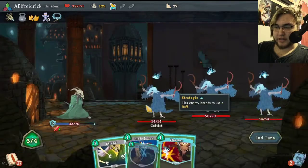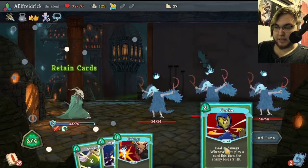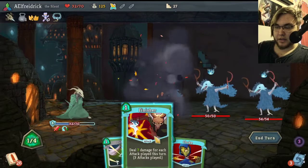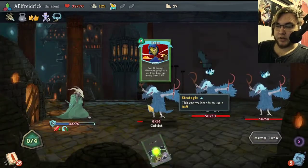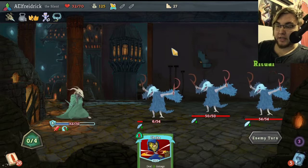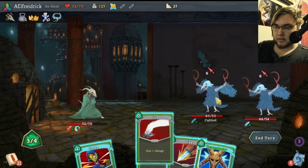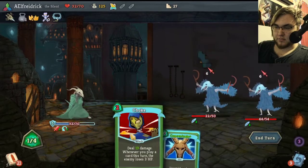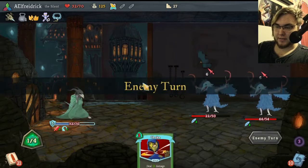First, we'll use that to discard that. Choke is good, but let's instead use Well-Laid Plans and we'll hold on to Choke next turn. We'll Blade Dance and just start doing some damage. Because we've used those three attacks from all those shivs, we'll just hit this guy a whole bunch. And then we'll hold on to Choke. Ritual will add strength every turn, so the quicker you kill these guys the better, but sometimes that's not an option. That was a misplay — I probably should have put Choke up first.